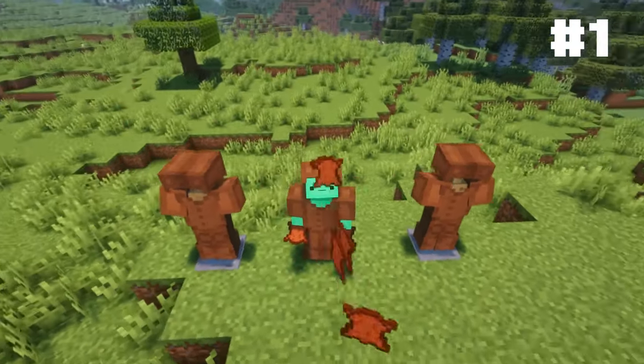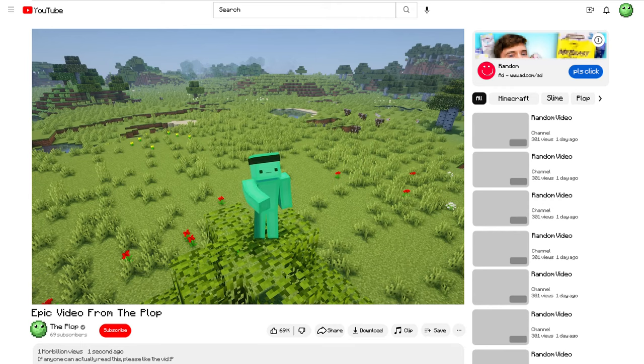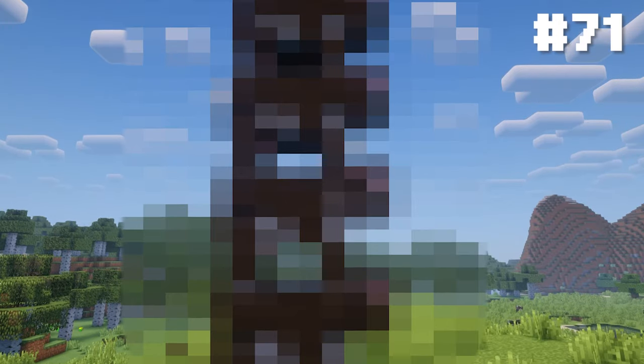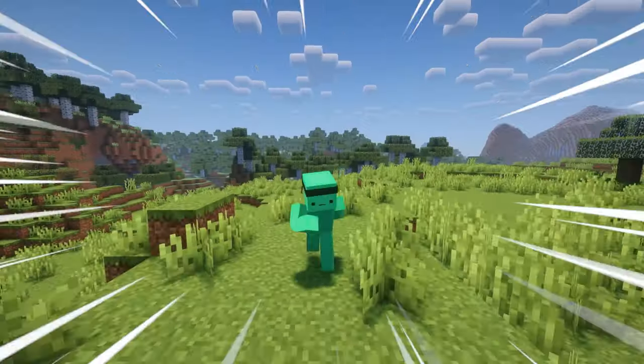This is a Minecraft cow. He gives you leather, meat, milk — and is mountable? In this video, I'm going to show you guys 96 more things you can do with a Minecraft cow. And after about 5 more, it's going to get pretty cursed. Here we go.